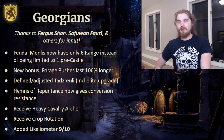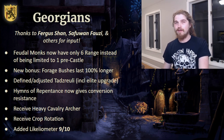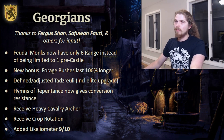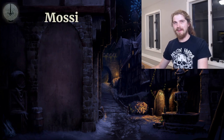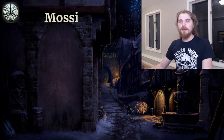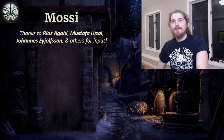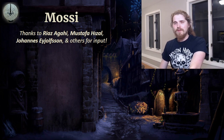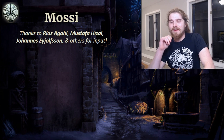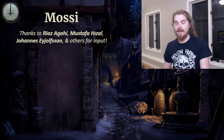I also gave them a proper Likelyometer score, which I put at 9 out of 10. I think they are a shoo-in for the game and are very likely to be added at some point in the future. Let's move on to my next civilization — my fourth ever build, the Mosei. I was quite pleased with this one, though I took some risks that didn't all pay off. Huge thanks to Riaz Agahi, Mustafa Hizal, Johannes Eolson, and many others for the input. Some names will repeat across these thanks sections because I have some fantastic commenters who consistently gave me brilliant ideas.